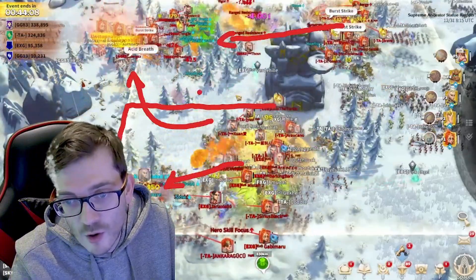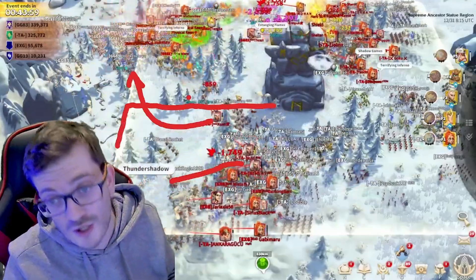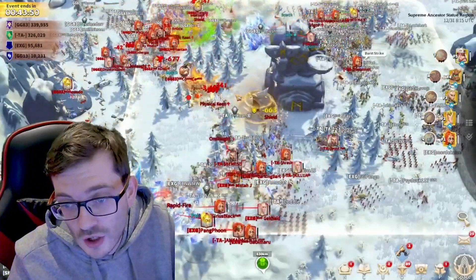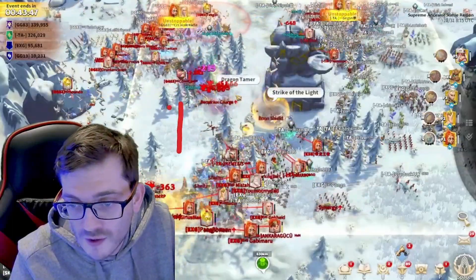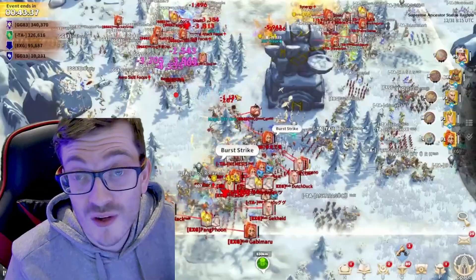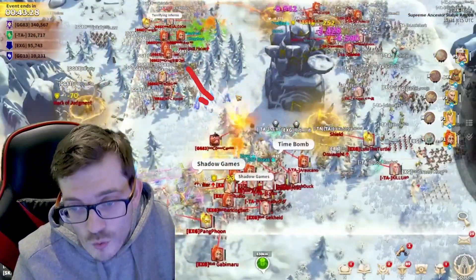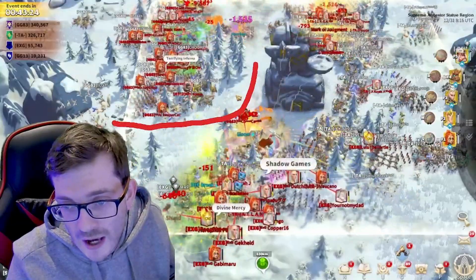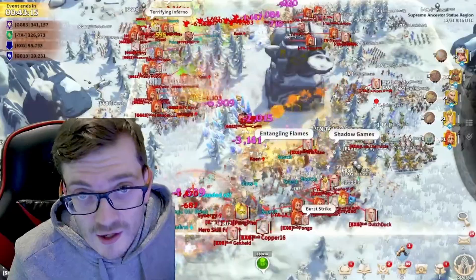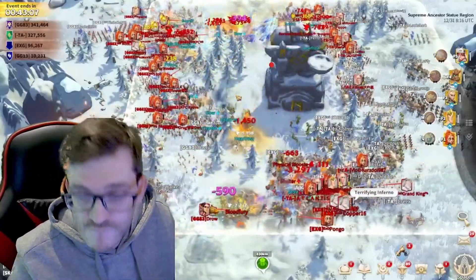TA spreading out is what you want to see — you don't want people constantly bunching up. Take that space and you gain the ability to swing around and defend on two fronts. It's a bit harder for the GG guys now — that's all they've got left in the statue zone. But GG respond, sending in more troops and a Goresh as frontline on the top side, soaking up damage while his DPS gets hits in. He moves in and that creates a pocket — GG see it and seize that space straight away.